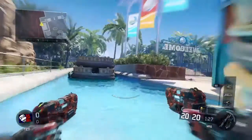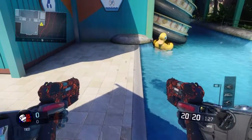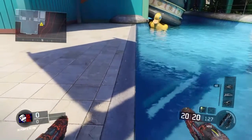Okay guys, this is Fierce Goblins back with another video. This is a wall breach on the map Splash at the very back. What you guys need to do is go prone and go to your right.